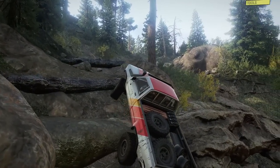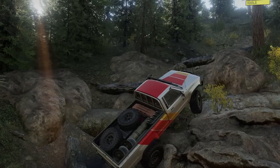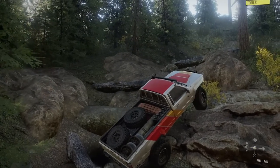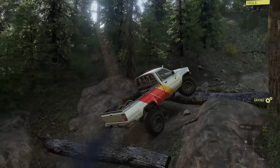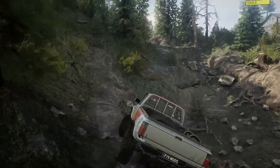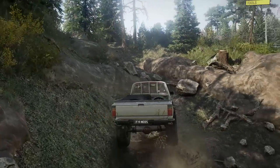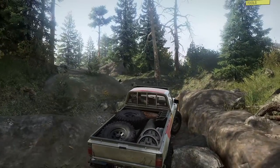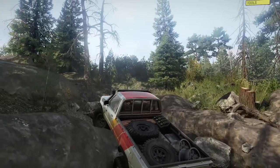I kind of messed up my line there. We're going to need to take a little bit of a different line through this obstacle and give it a little bit more wheel speed. A little bit of a wheel-speed bump and then put it back into low, turn the lockers back on. It's actually interesting — even though the lockers weren't on, the extra wheel speed of being in automatic mode was what gave us that little bump we needed over the obstacle. It really all comes down to the strategy you want to use.